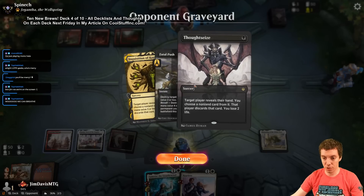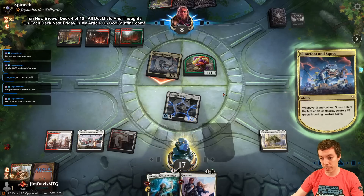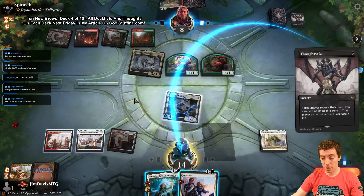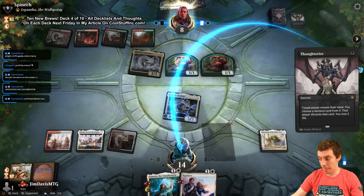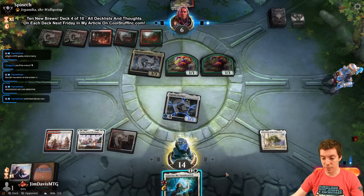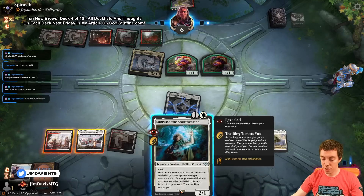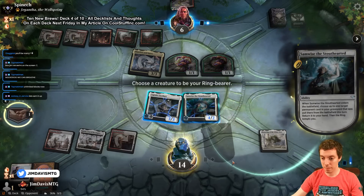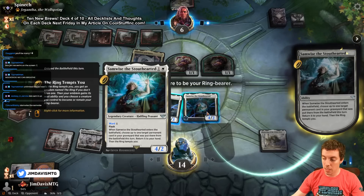Thoughtseize hits again, down to eight life. We take the Merry. We draw Sacred Foundry. They go Reprieve for Gigantho - both decks aren't really doing their thing after mulligans and discard spells. Samwise could flash in and block but I don't want him in the graveyard. They cast another Thoughtseize. Lands have to go - I'll just fire up Samwise. Actually it does give the tempt trigger; our ring bearer will be Captain Everhart. Merry draws a card - keep hitting it.